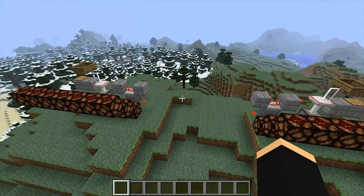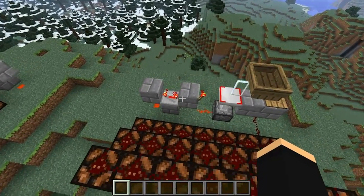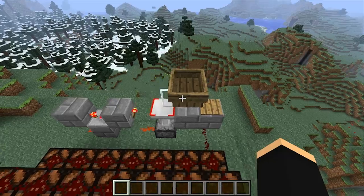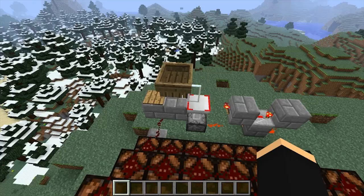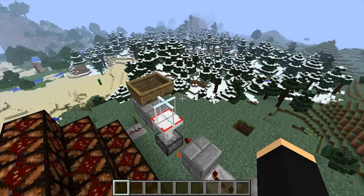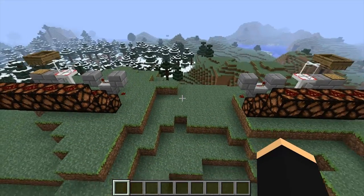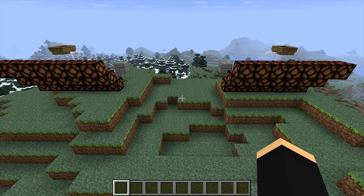If you'd like to use more than one frequency, like we have for our lamp walls over here, it's very simple. All you need to do is make another receiver oriented differently. On this side the receiver is oriented so that the boat is on the right-hand side of the glass pane, and over here it's oriented so that the boat is on the left-hand side. You can also orient it so that the boat is on the front or the back of the glass pane, meaning that for glass panes you've got a total of four frequencies you can use easily — and for iron bars you've also got four frequencies.